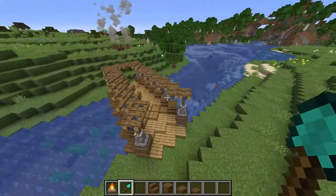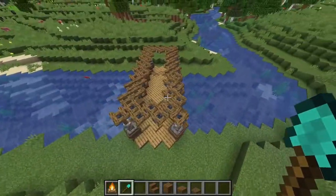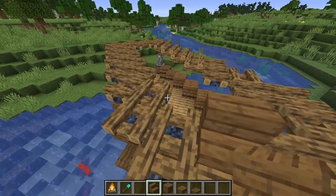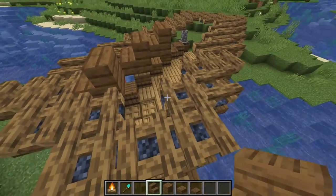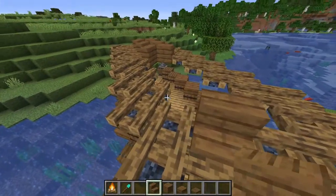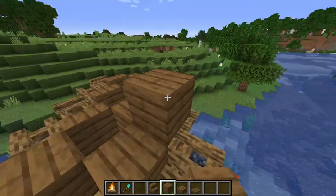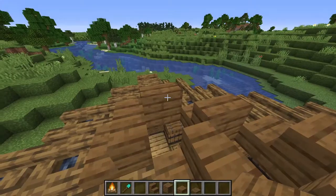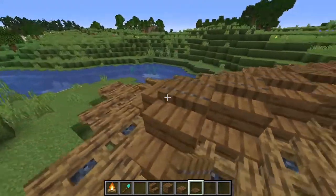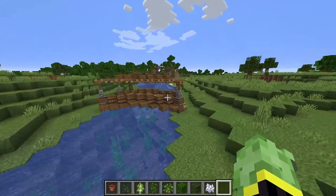Connect up the sections on both sides to complete the roof outline. Then take some spruce stairs — facing the same direction as your bridge — and place three stairs in the corner on one side, then three on the other side facing the opposite direction. For the middle just place a full block. In the gaps in the top section place a spruce slab covering the tops and a spruce trapdoor going down the middle. The middle section of the roof is now complete and the bridge is done.